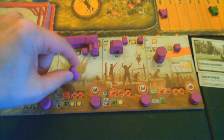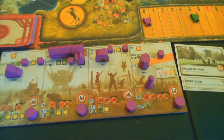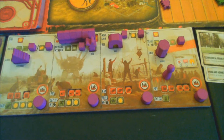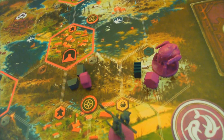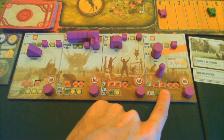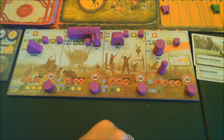Our next action is to trade. We spend one coin and take two metal, placing it with the worker on the mountain. Having no food means we cannot do our enlist bottom action, so let's move to the Automa.